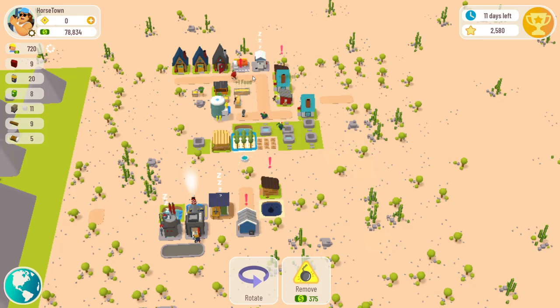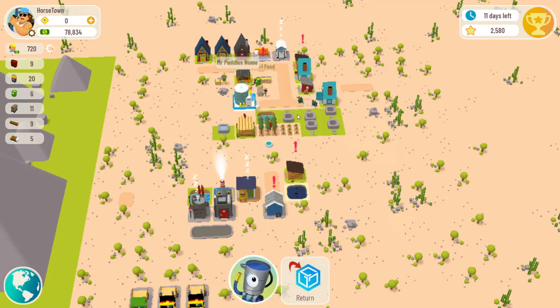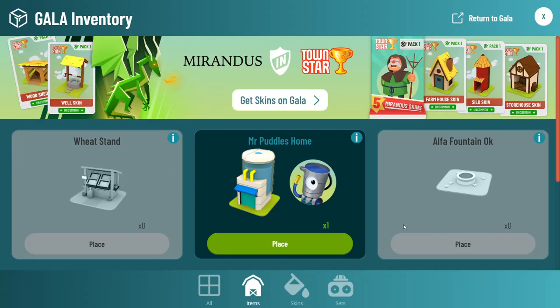Sometimes he'll just sit in his house and sleep and let the workers come out and get the water from the wells. You're not guaranteed he's going to work unless you delete all your builders, and then if you delete all your builders, you can't build anything. I do not find this to be of very much value at all. If I had to advise you guys: if you win it or get gifted it, that's one thing, but I would not buy a Mr. Puddles. Even though he's cheap - around 300-something - he's not worth it.